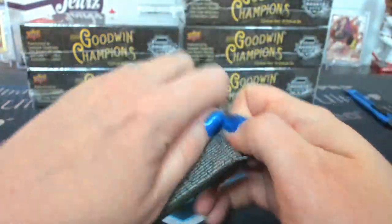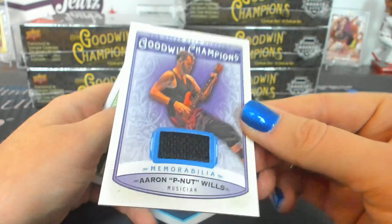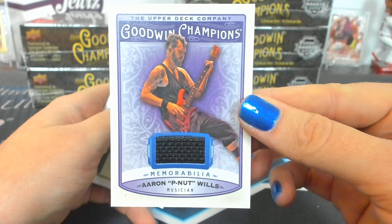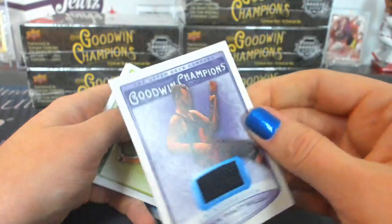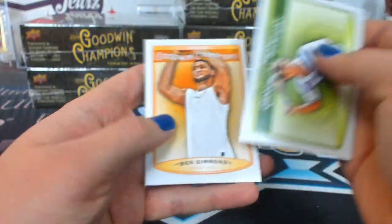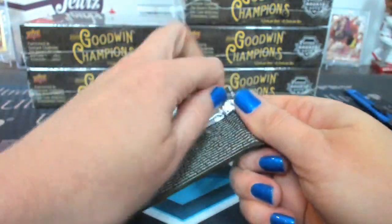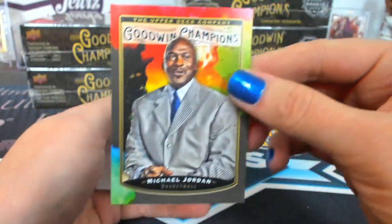There's a Coco. Aaron Peanut Wills, a Relic. Peanut Relic. Let's see how rare a peanut is — he would be a Group F, which is 1 in 102. I never had a Baja Blast freeze, but I do like the Baja Blast. Michael Jordan, Splash of Color.